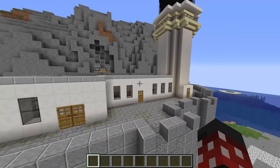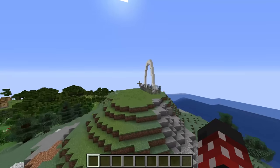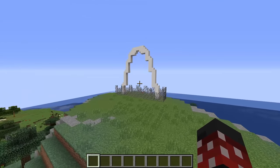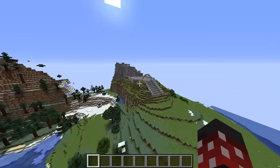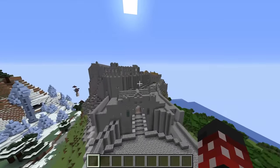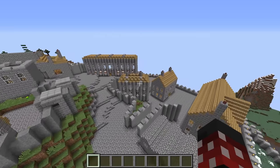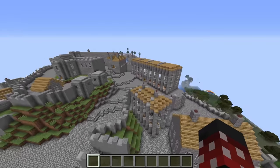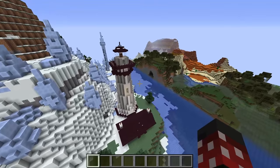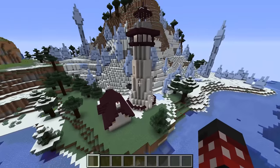Behind the mesa structure there's a little lighthouse, which is a pretty nice build. And further back is a strange-looking arch — I still have no idea what the purpose of it is to this day. Behind the cathedral, there is the entire recreation of TU12's world. This is a really cool feature, especially since you can't play on these worlds outside of the current update unless you have them saved. Behind it, there's another lighthouse.